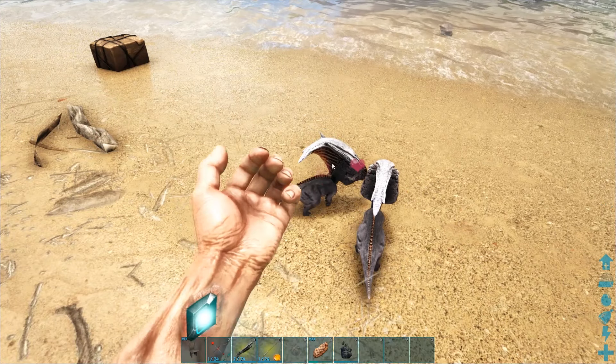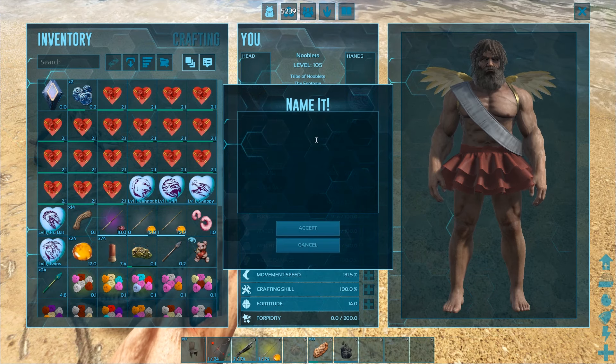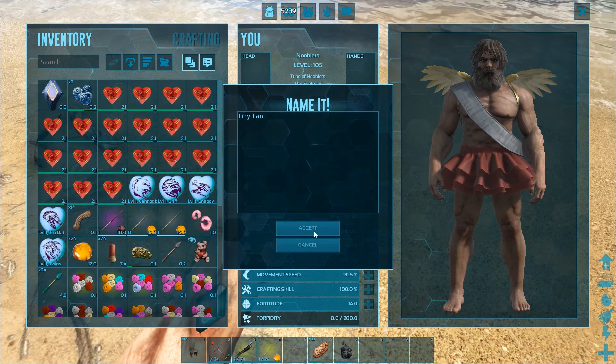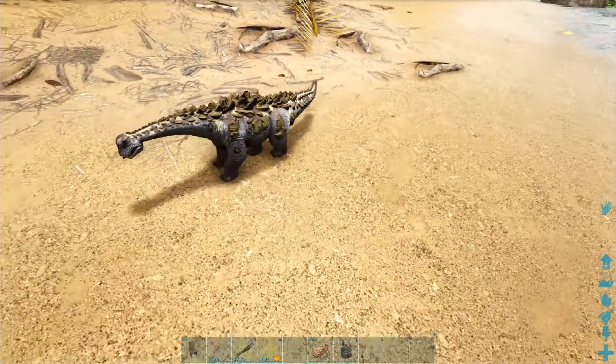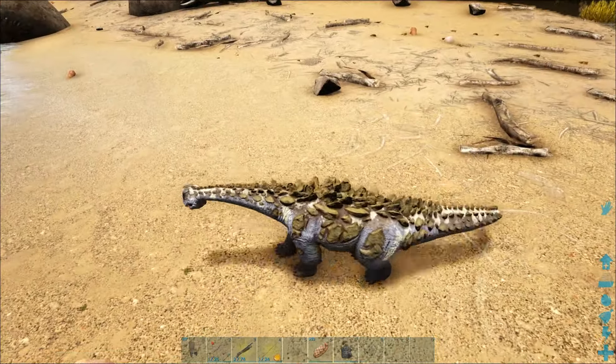Now we get to the final one, which is a titanosaur — call him Tiny Ton. He's bigger than the rest, isn't he! That's all the new chibis they've added.